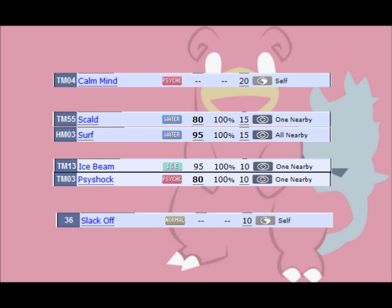Slowbro can also run a powerful Calm Mind set. Its natural physical bulk makes it already hard to bring down on the physical side, and by patching up its weaker special defense with Calm Mind, Slowbro can be almost impossible to bring down after a couple of boosts. There are a couple of things to be wary of when running this set. First are strong physical attackers that hit Slowbro's weaknesses, like Scizor and Tyranitar. Also, you'll need to watch out for any of your opponent's Pokémon that may be packing Toxic, because after a few turns, the damage from Toxic will eventually overrun and end your setup.